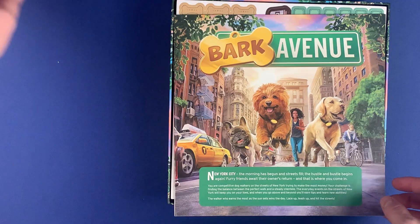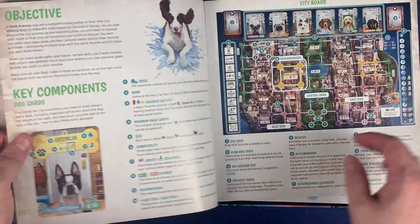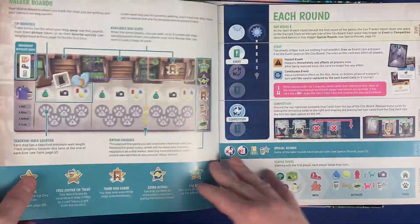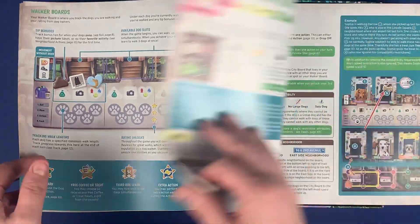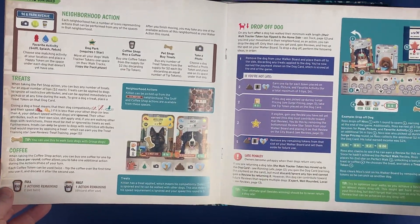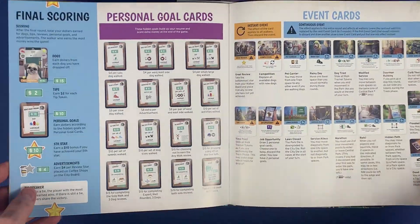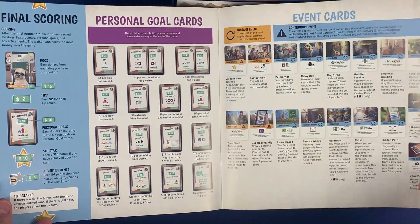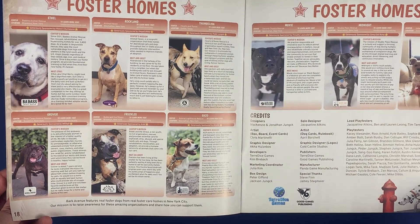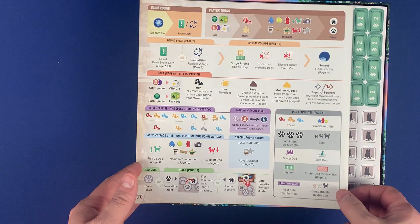We have the rulebook — I'll slide the box over there. Nice little setup instructions with the board, all the different key components. I know some backers got to have their dog put into the game, which is always exciting to be able to have a piece of your family in the game essentially. Looks like a pretty well laid out rulebook — I like that there's a lot of images. That's always great to have, like examples and everything. You have your explanation of different goal cards, solo mode, and looks like some dogs that need foster homes — that's great. And then a reference on the back, which is always nice to have.